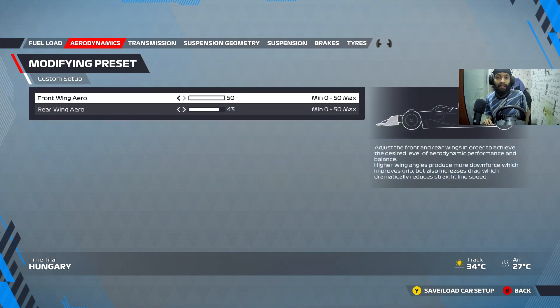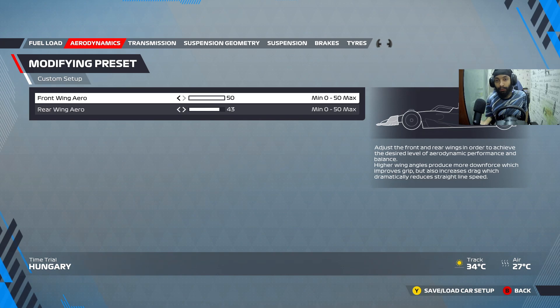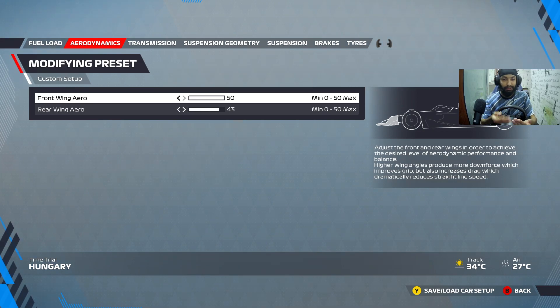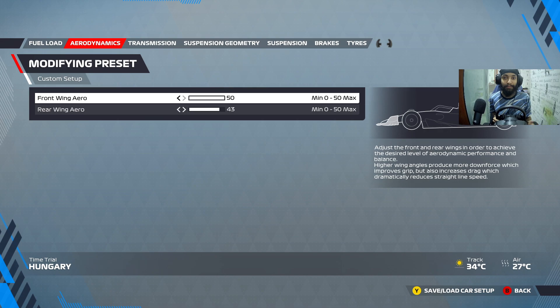The old setup that I had — this is also usable. Both setups are equally good to use. One is obviously a bit quicker in the corners — the second one that I just did. But in the race, maybe you're going to be using the first one. Up to you — you have to try both out and see which works for you. Perhaps even just adjust things as you need.